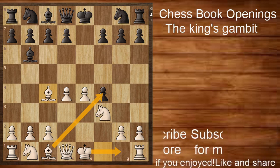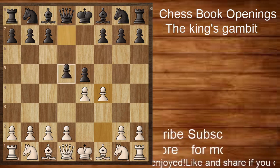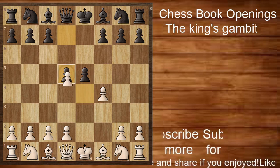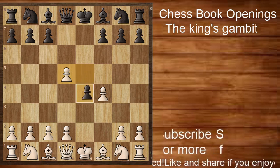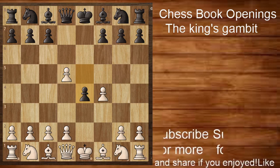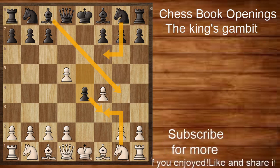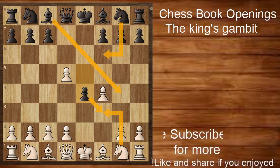Black also has very big counter chances. He can decline the gambit with the Falkbeer Counter Gambit, played with the move d5 on move two. The main idea of the Falkbeer Counter Gambit is that if white accepts the pawn, black closes the center with e4, which blocks white from bringing his knight to f3 as the pawn controls that square. This gives black a lead in development, making it a great counter option.